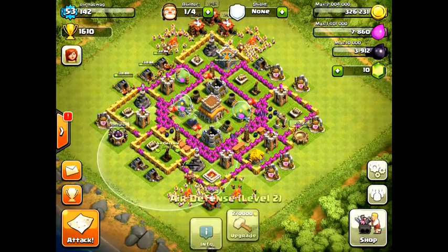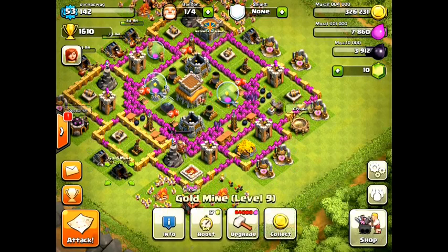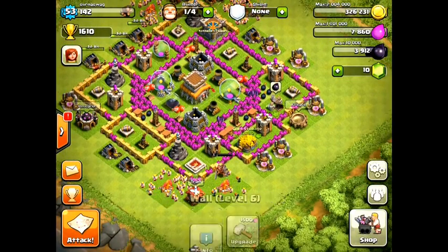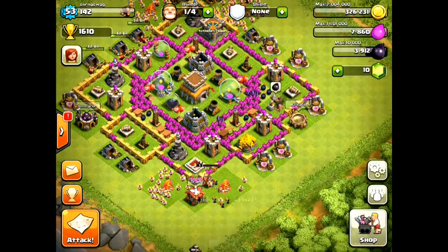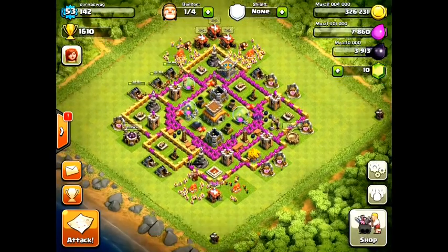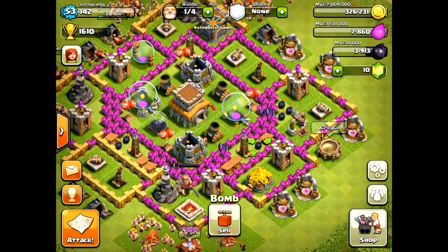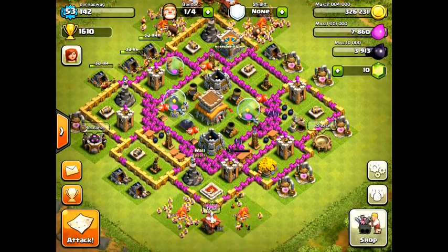I put the hidden Teslas where I did for a reason: when people send giants in from the sides, that's basically what they do — they send giants from the flanks trying to get through those sections, mostly attracted by the gold storage. After the giants take out the archer tower, they go for the Tesla, but I've put spring traps right there. The traps in this game are really effective, especially spring traps. The giants basically get launched by the spring traps, and after getting hit by everything else, it's not likely they'll get through those walls.